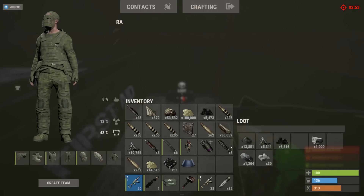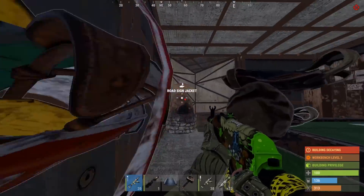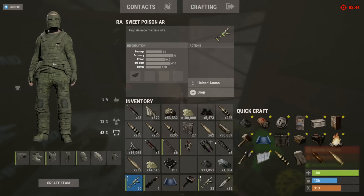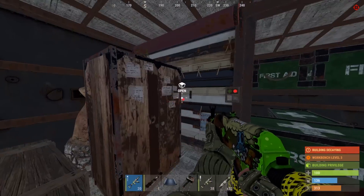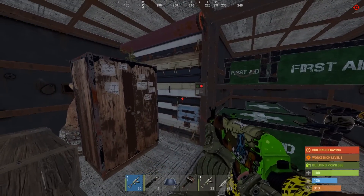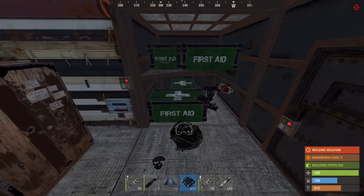127,000 sulfur! Alright, this guy was not joking around. I thought this was sort of a meme but nevermind - freaking sulfur farmer. Like 200k sulfur on us right now, man. That's gonna set us up for the rest of wipe. Need to make sure to get out safe. Do we take that garage door? Probably should take that garage door. Ridiculous amount of stuff in here - let's go for the garage door.